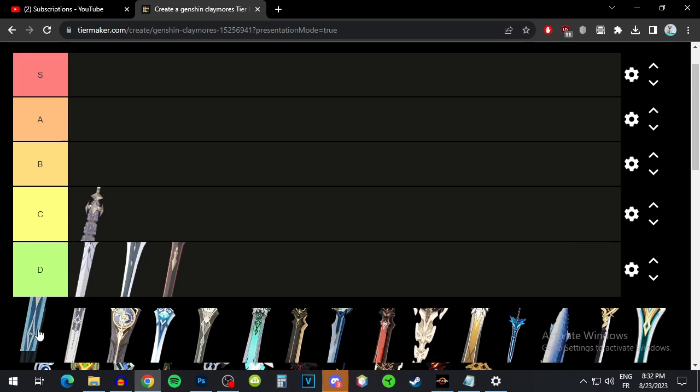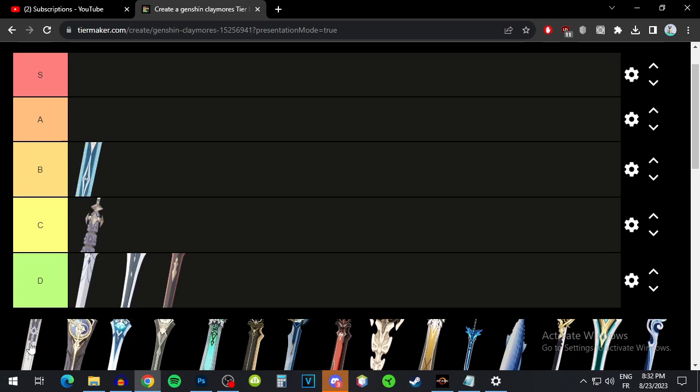The Skyrider Greatsword also has a low base attack, but it's going to give you physical damage bonus as a substat — which is very good — and it'll increase your attack from the passive, which is great. Even though the low base attack is still a huge problem, it's definitely usable so I'd put it at B tier.